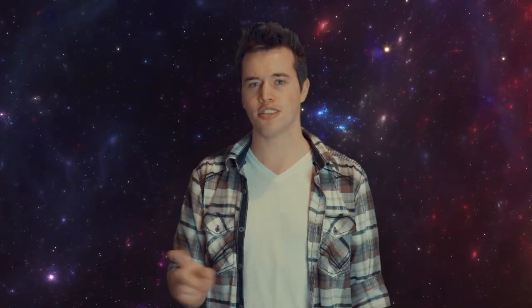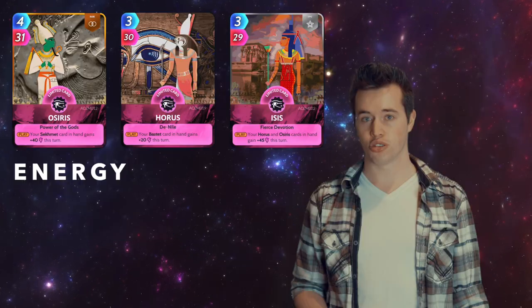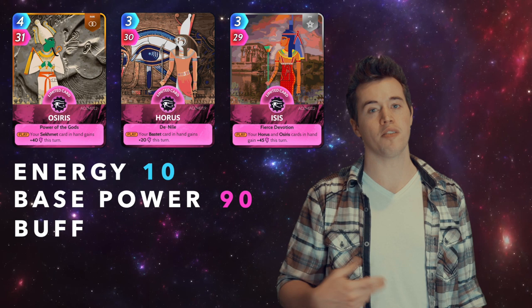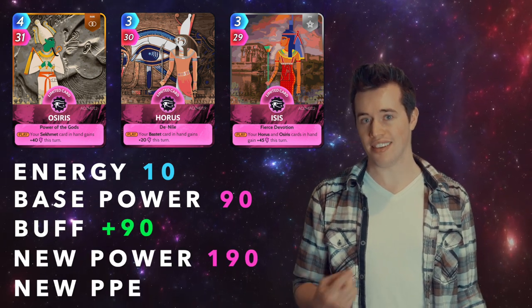Now let's talk about Osiris. Osiris, Horus, and Isis. Total energy: 10. Total base power: 90. These three also have a buff of 90. That makes their new power 190, and their new PPE 19.